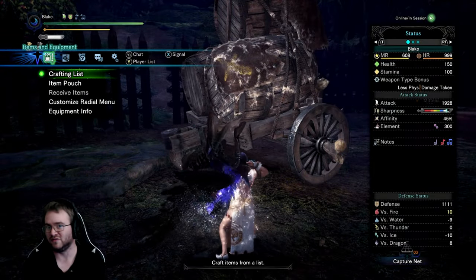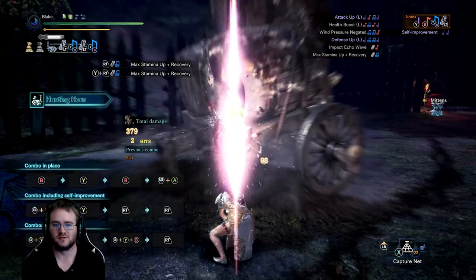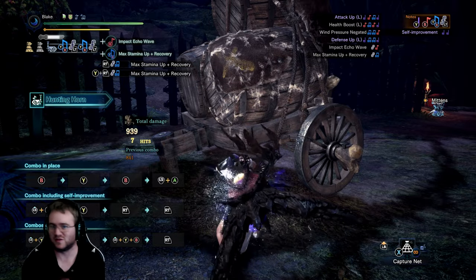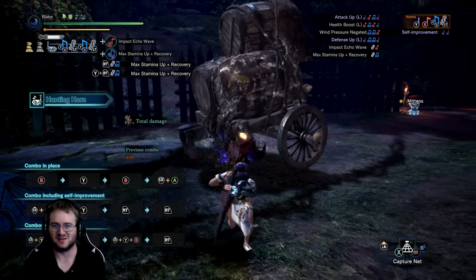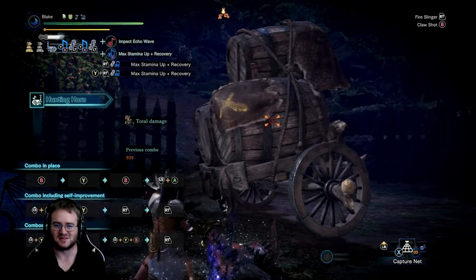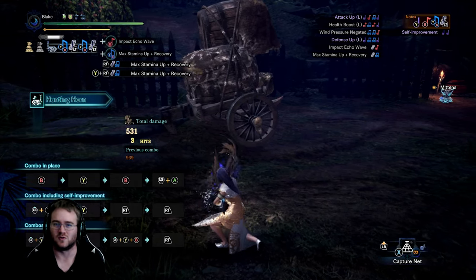Now that we've got our buffs and we know we benefit from them, how much damage can we actually do for your DPS rotation? That is 939 damage, and this is with the comfy build — so it only goes up from there. Some of the other builds have maxed-out damaging skills like agitator and so on, so the damage will be higher.